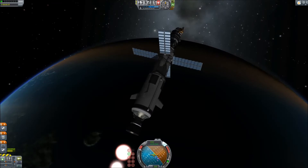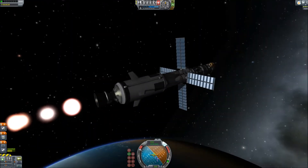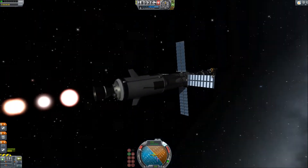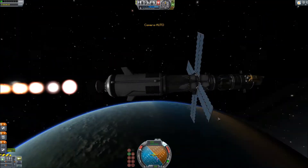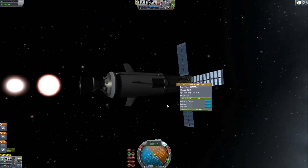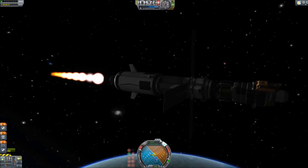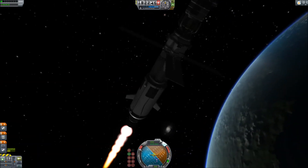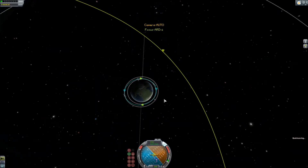The second stage of the ARD-2 is a Rhino engine, and it's pretty good — it brought us all the way into the transfer orbit I needed. After that, it was jettisoned and the NERVAs took over, which is the final stage, making this a three-stage rocket unless you include the side boosters, which were jettisoned fairly soon. Those use separatrons to push them away from the vehicle, and extended side decouplers to make sure they don't fall.